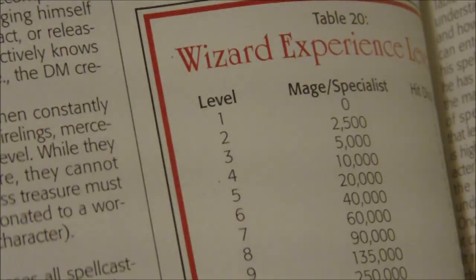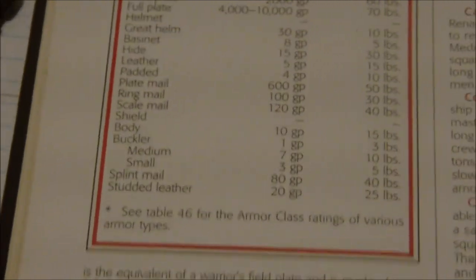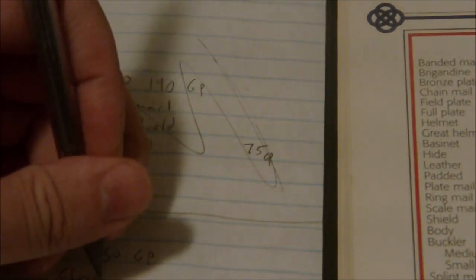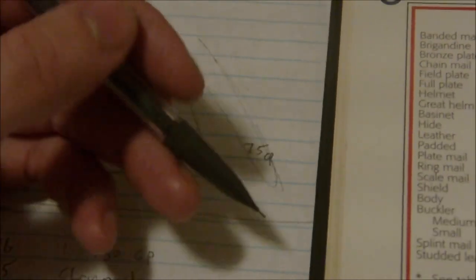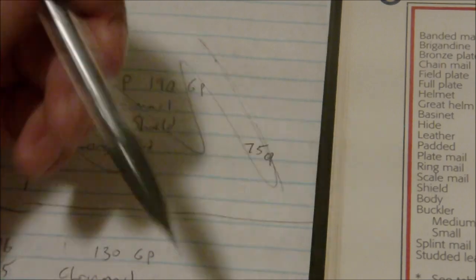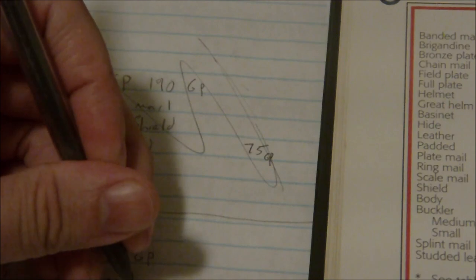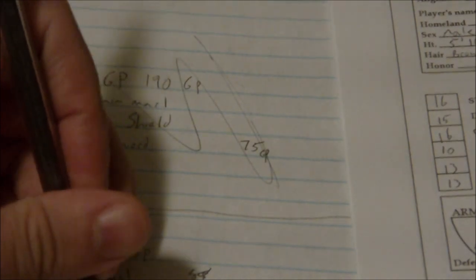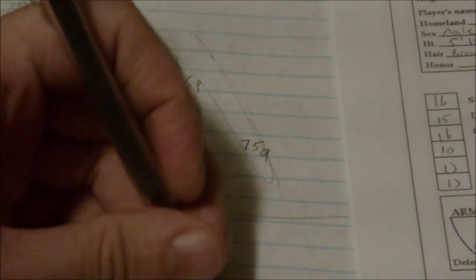Alright, proficiencies — so let's start with our armors. Chainmail is 75 gold, so let's get chainmail. And the shield — we're going to go with the body shield which is 10 gold. That gives us 85 gold spent so far, and our longsword is 15 gold, so that is 100 gold pieces total, which leaves us with 30 gold left over.